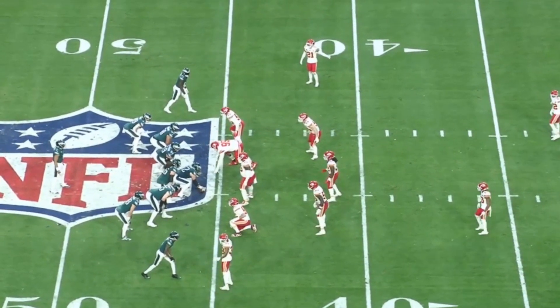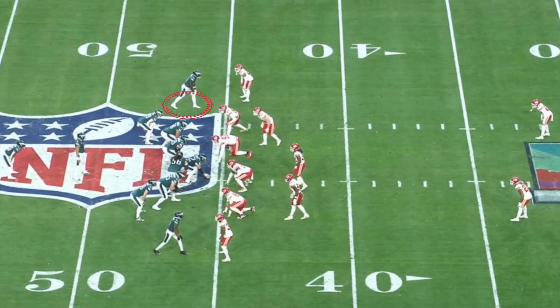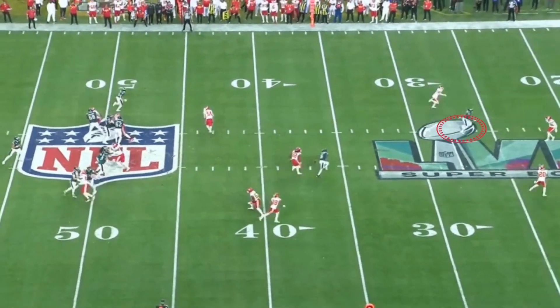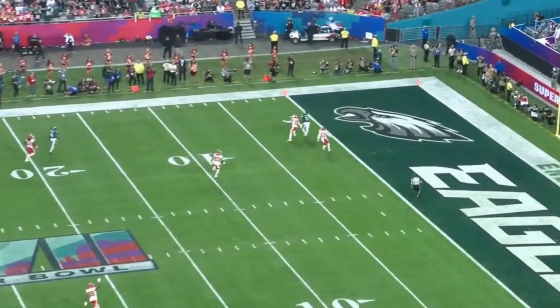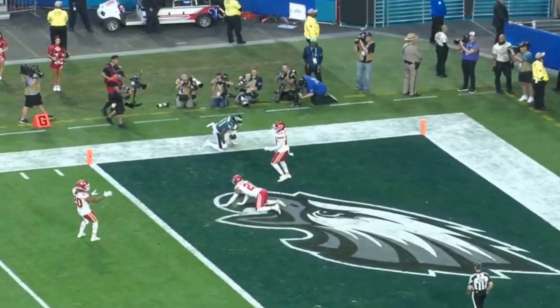On the first play of the second quarter, A.J. Brown at the top would beat Trent McDuffie along with Juan Thornhill in double coverage. Jalen Hurts off play-action — a fake to Miles Sanders — would turn and throw the corner cut to his favorite deep target, A.J. Brown, who outran McDuffie in the end zone. Just like that, the Eagles were up 14-7, in total control of the game.